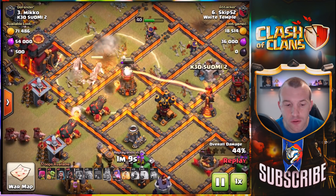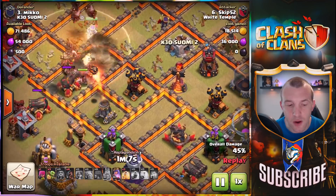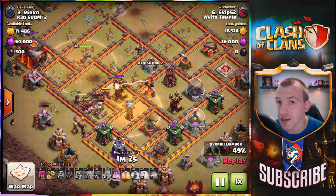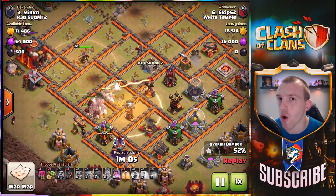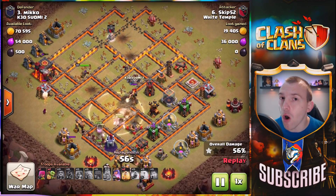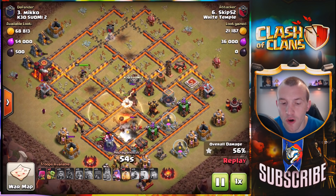You can see bringing them in in one big group — we still know exactly where they're going to go. Yes, we bring a few surgical ones just to snipe off the odd defenses at the side, but that means we know exactly where the Hog Riders will go, and we can then use the heal spells wisely on the maximum amount of Hog Riders.